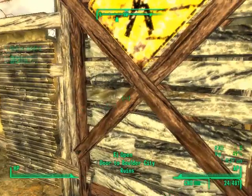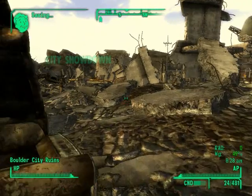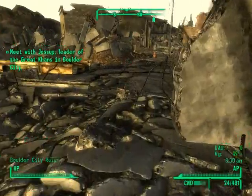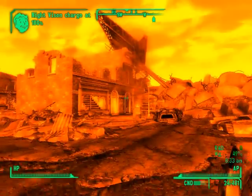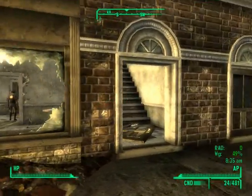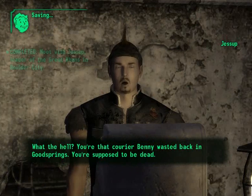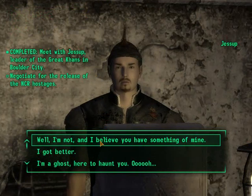Let's go. We're going to meet our old friend Jessup. He's actually a unique character — I think there's a prequel comic to New Vegas... I forget what it's called actually. Kind of embarrassing. But yeah, let's meet with Jessup, leader of the Great Khans. My night vision is fully charged and it's red. I don't think I want to go in there. 'You're that courier Benny wasted back in Goodsprings. You're supposed to be dead.' Well, I got better.